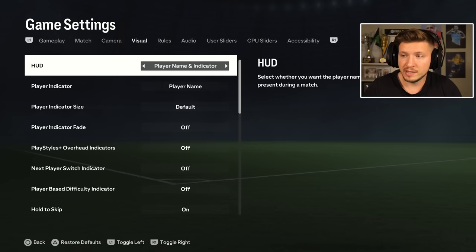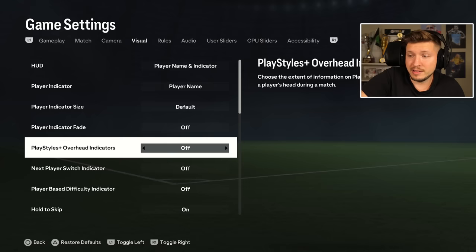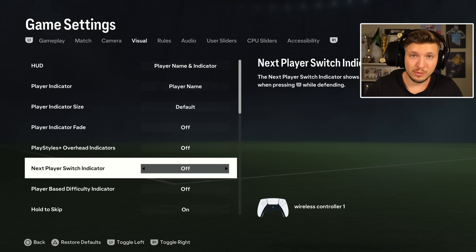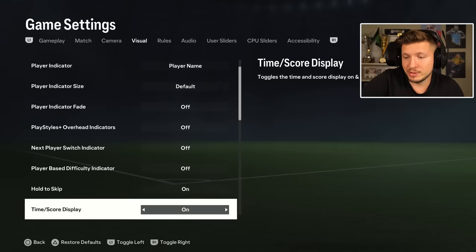And then we have visuals — this is up to you, it's very individual. But for HUD, I think the best one is player name and indicator, to see simply who's on the ball — that is great information. And for the size, I think small text is definitely better than the default large. And play styles plus overhead indicators — I think off is fine. You don't need to see who has a play style plus on the pitch; you should know that before the game. It could be a bit annoying and confusing in-game, and could sometimes be mistaken for your active defender in stressful moments. That's why I think off is easier — you need only one indicator.